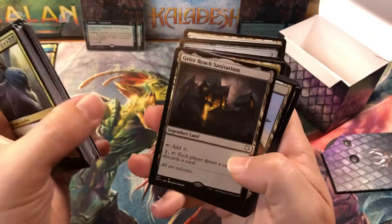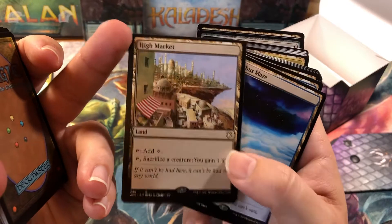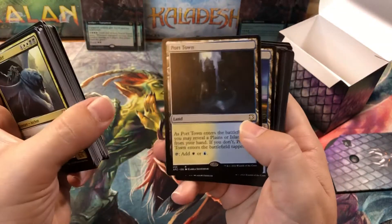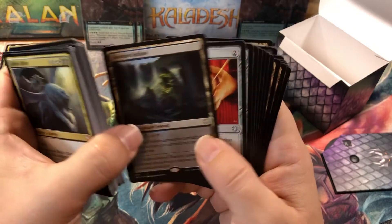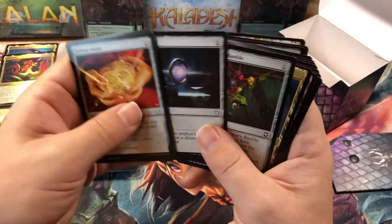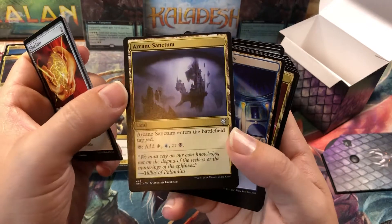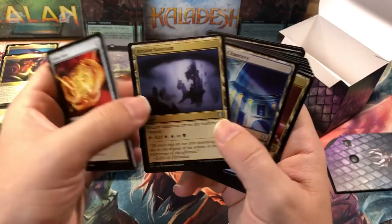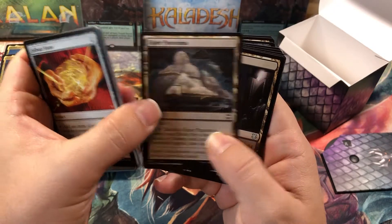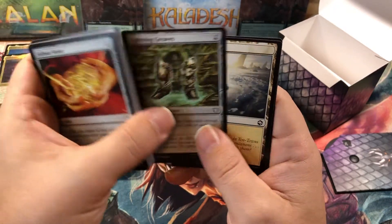Hostage Taker — not worth a lot. Utter End. Solemn Simulacrum. Choked Estuary. Darkwater Catacombs. Exotic Orchard. Geier Reach Sanitarium. High Market — very offset, almost no top border, fat black bottom border. Nimbus Maze. They're cut from the same sheet. Port Town. Prairie Stream. Sunken Hollow. Fellwar Stone — good card. Meteor Golem — he's fun. Sol Ring — amazing card. Wayfarer's Bauble with the new art — goofy looking art but good card. Arcane Sanctum. Vizkopa Chancery — another miscut. Command Tower. Camaraderie Aqueduct. Esper Panorama. Orzhov Basilica. Terramorphic Expanse. Thriving Heath. Thriving Isle. Thriving Moor. Lightning Greaves — good card.